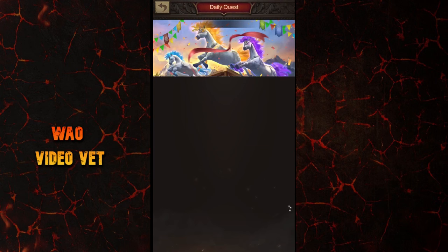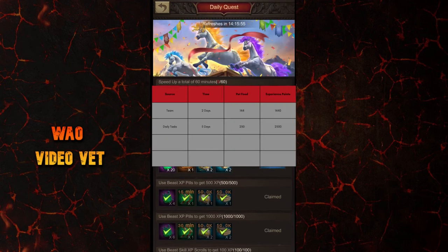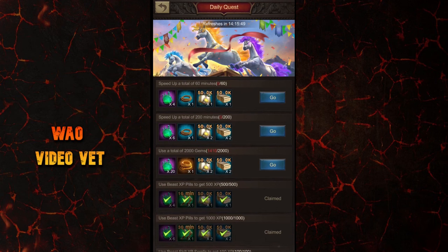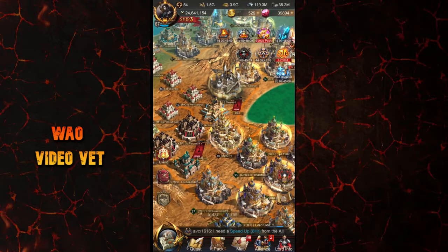Then there's a total of 50 pet food from the daily tasks — that's 250 over five days, or another 2,500 experience points you can get for free if you finish all the tasks each day. Keep in mind the freeze links you get from the daily tasks for now; they may not give us a purple pony, but I'll tell you in a bit how they can be useful. So far we have 3,940 free points.